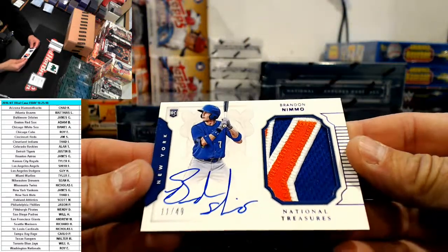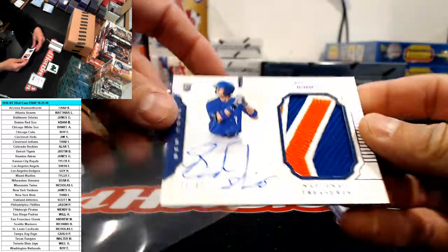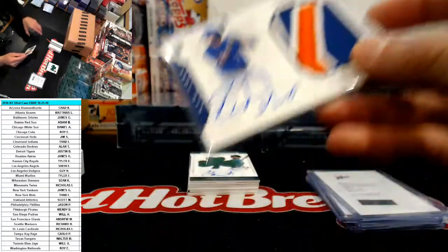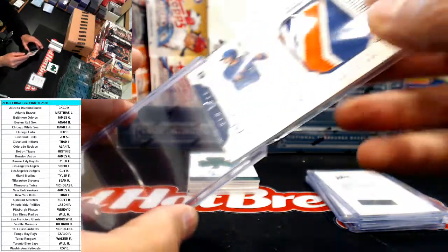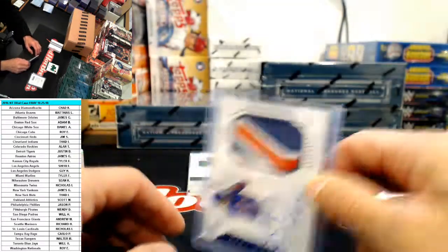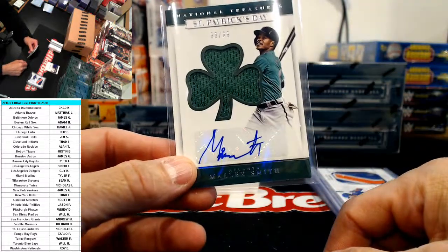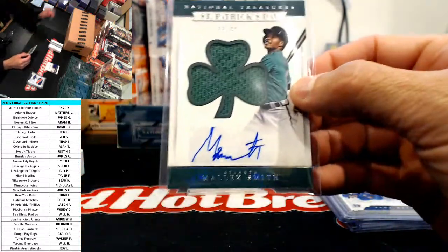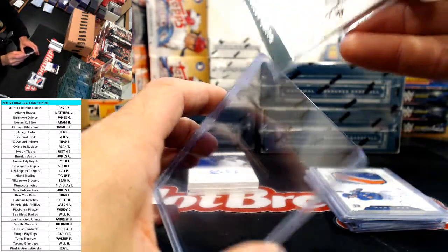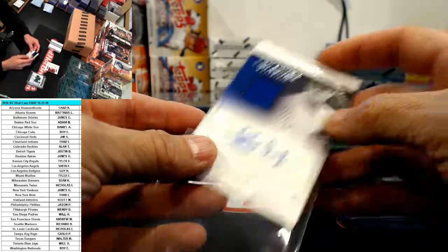Numbered 11 of 49, Brandon Nimmo - very nice Mets patch. Mets went to Thad. I don't know where Brandon Nimmo is these days. Not bad - probably one of the better players really. Nice RPA - Malik Smith, 33 of 99, Braves. Look at that signature. Five of 99 - Steven Matz, Mets. A lot of Mets cards right out of the gate.